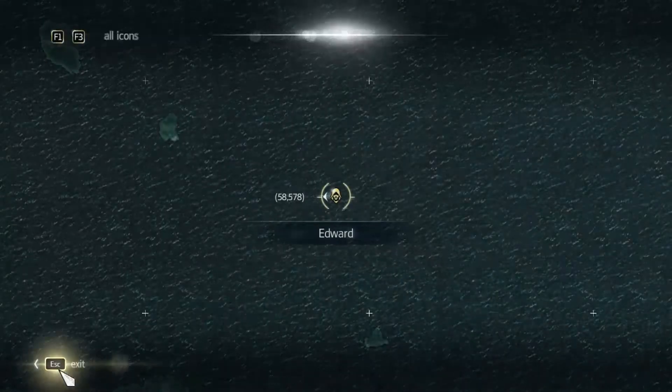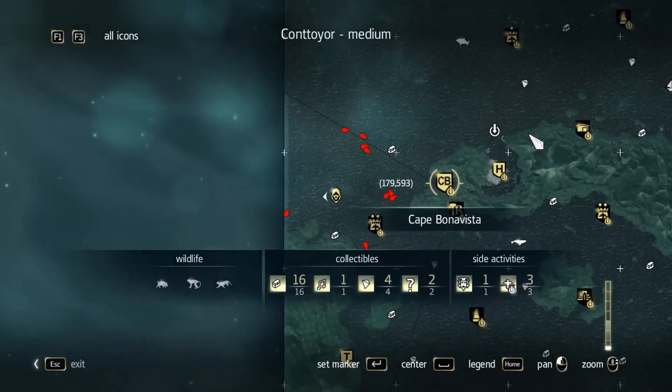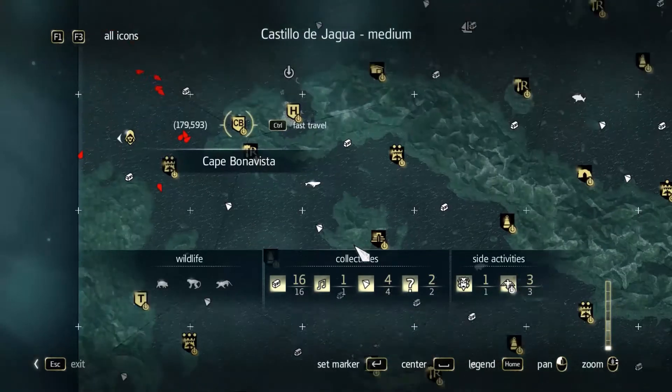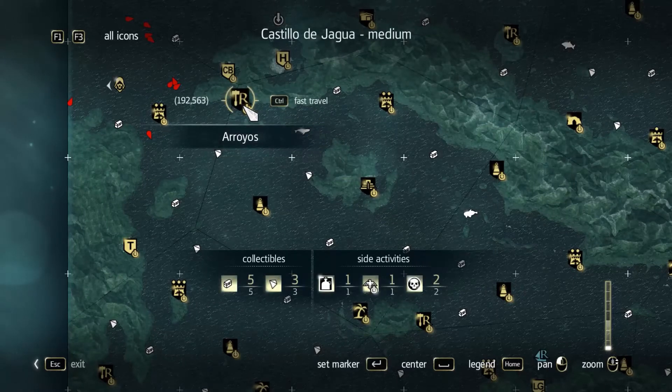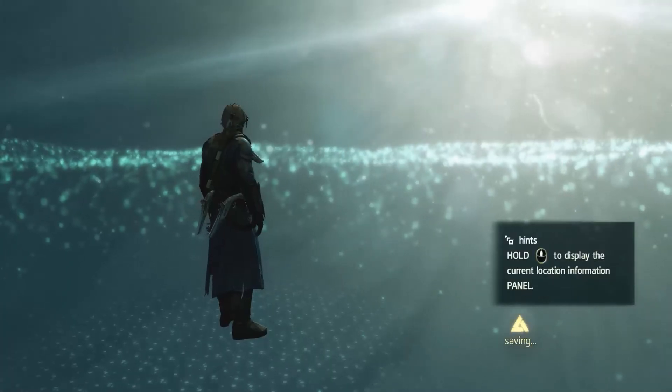To find our next whale, we'll open up our map and zoom out, then scroll around and look for a whale we want to hunt. We've got a humpback whale which is pretty close, but I'm still going to fast travel just to save a little bit of sailing. I'll pick a location that is close and fast travel.